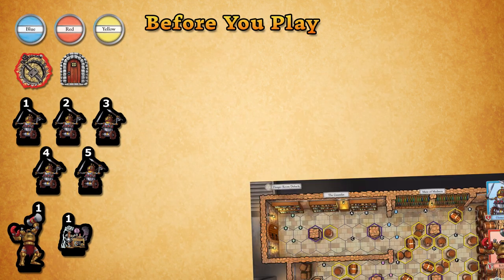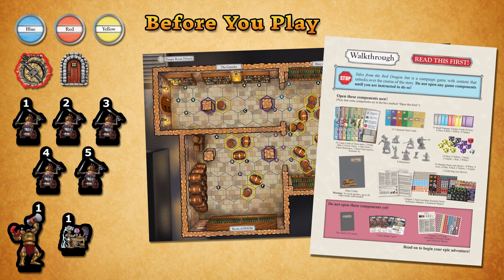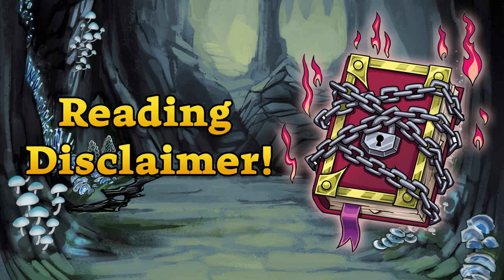Take the map labeled '1 Danger Room Debacle' from the Maps folder and leave the rest inside. Most importantly, keep the walkthrough and the Chapter 1 scenario book handy. These videos are supplements to the rulebooks included in Tales, and not replacements. You'll still need to read the walkthrough and refer to the scenario books in order to play the game, and you should open up the reference manual if you need to look up a term or settle an argument.